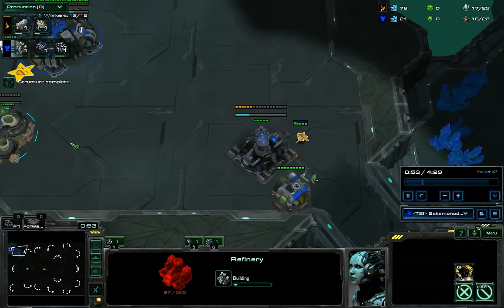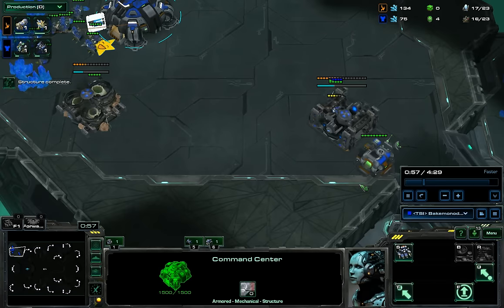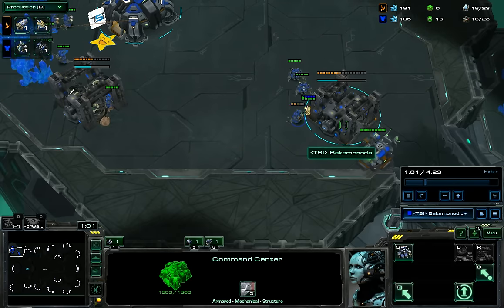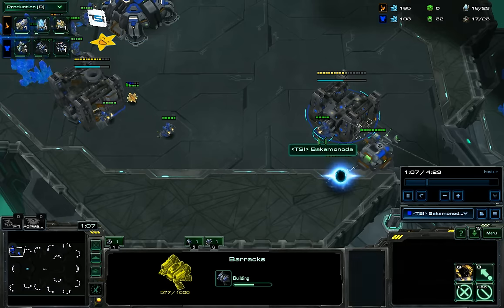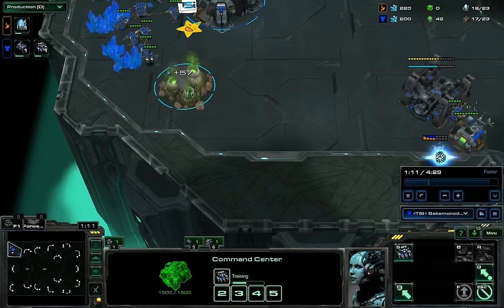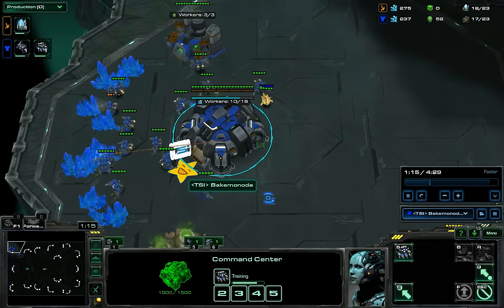I get my second one but I decide to cancel it when I see the pylon here. This is sort of just a standard switch — you can see SCVs, one to just go for this and one to swap with the worker. I decide to cancel this because I see this pylon, which only means some sort of cheesy play is incoming.